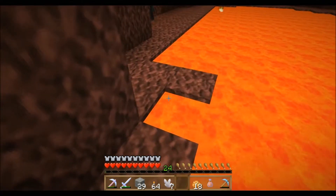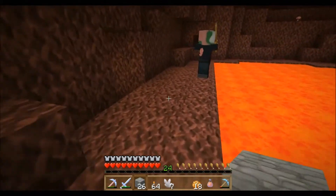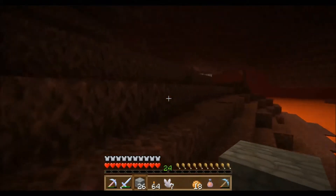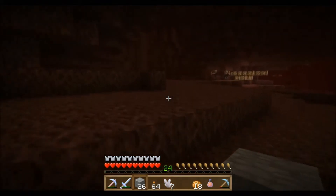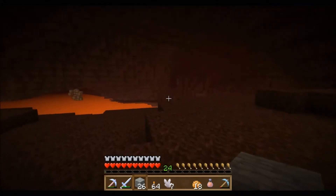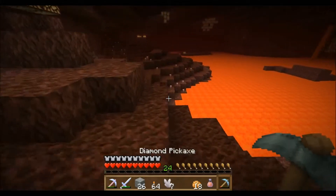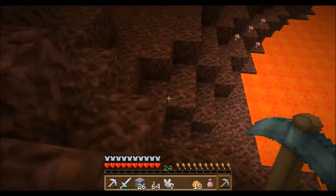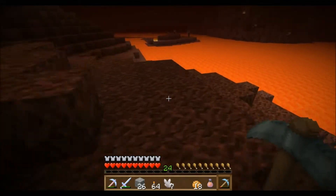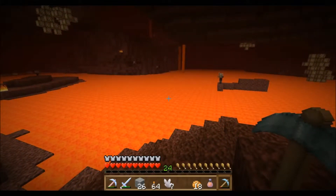You'll start mining these with your silk touch pickaxe. This allows you to actually collect the nether quartz as a block. You will then take as many blocks home as you want - I've had like 10 stacks of 64 before. And what you do is you use all your 30 levels on the enchantment table, then you just stack up the nether quartz. Because if you mine it with a normal pickaxe rather than a silk touch one, you're still going to get the XP from it regardless of whether you're in the nether or at your house.